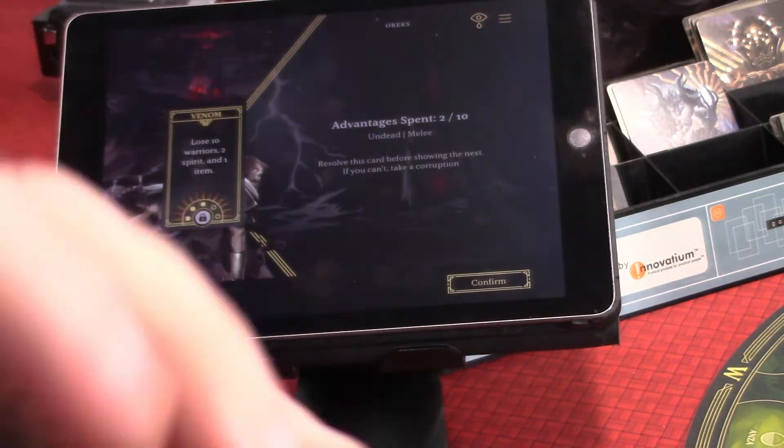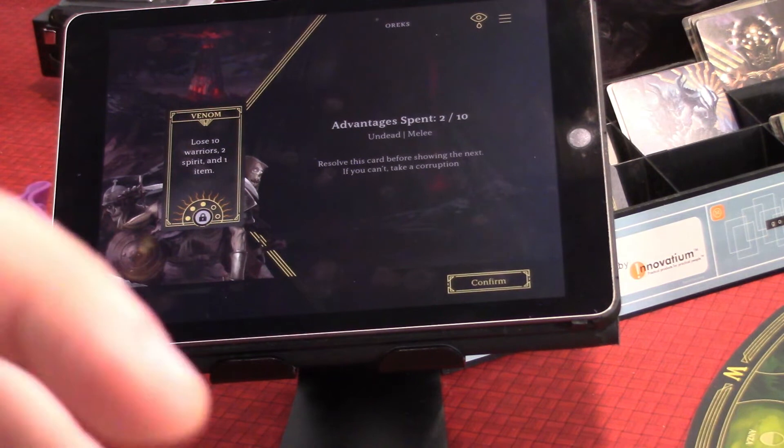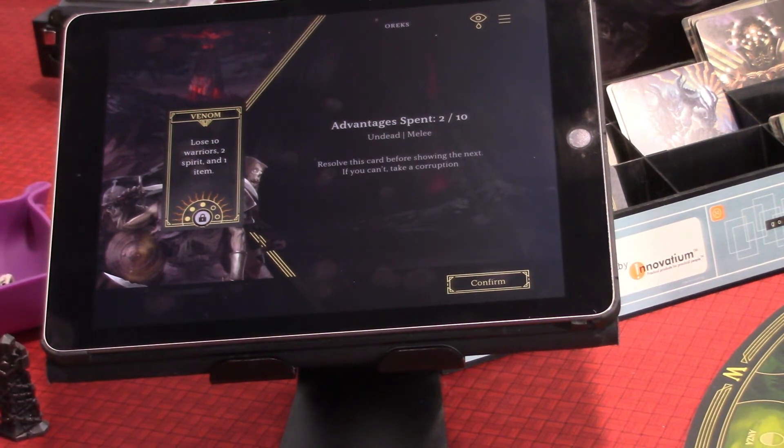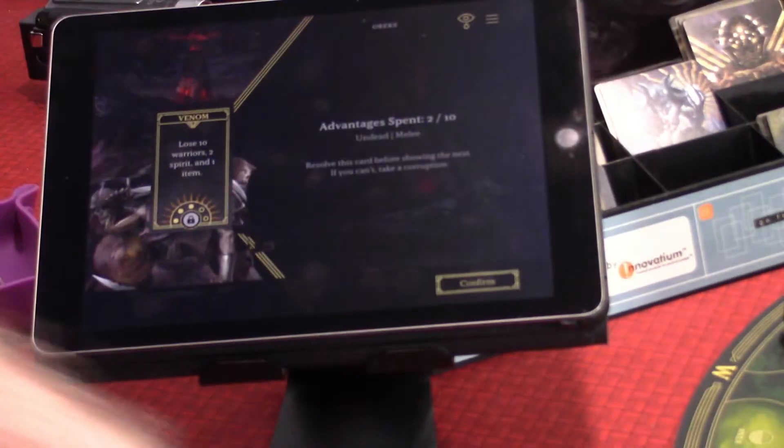Here are the corruption cards. We can get rid of them — we need five spirit, but we can't do that yet. It says resolve what you can. So we can lose four warriors — that's what we have. We can lose two spirit. The thing we didn't have was ten warriors. So we lose two spirit and an item — I'm going to get rid of the one cool item we just got. That wraps it up. But we also remove that creature — we did defeat the bad guy.